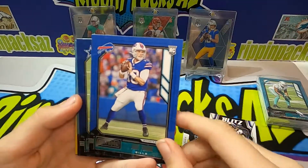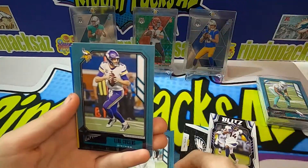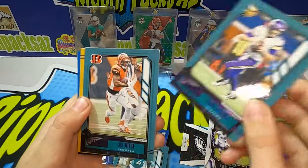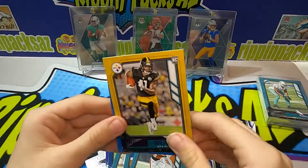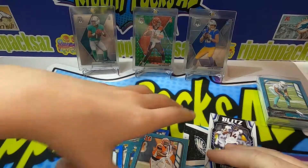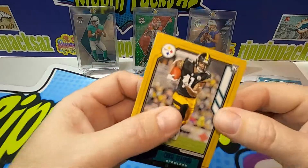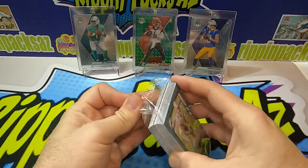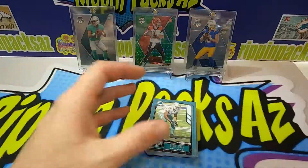There's the purple parallel — Captain Kirk, purple on purple. Joe Mixon — oh, that's nice. Got the purple parallel Chase Claypool and Jeff Okuda. That Claypool's nice. The purple doesn't really match the yellow or anything, that's weird, but it's still a Claypool rookie card.